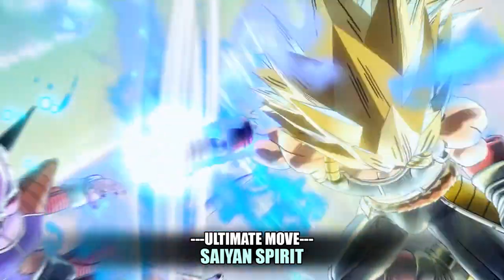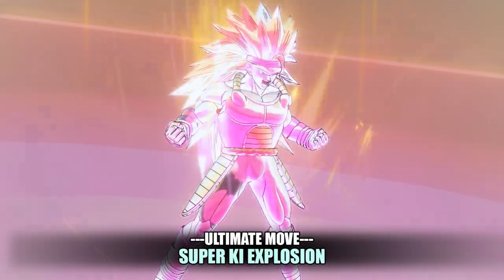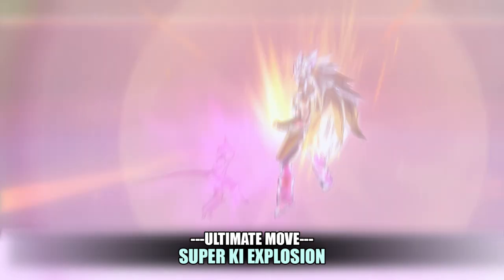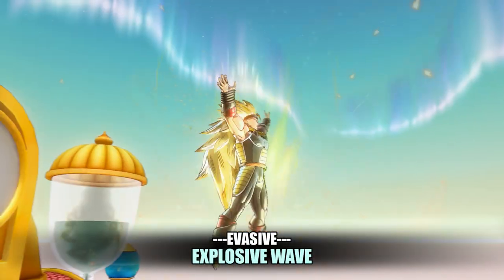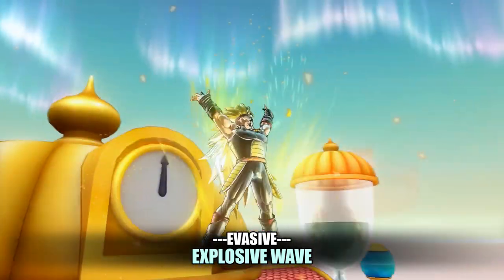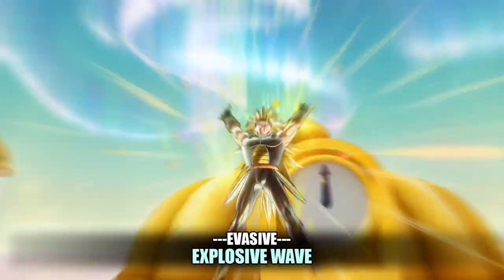His first ultimate is Saiyan Spirit to deliver a ki laden punch to the enemy. His second ultimate is Super Ki Explosion to let off all of your reserves of ki in one gigantic ki explosion that deals large damage. And his evasive is Explosive Wave, staggering the attackers to set them up for an easy stamina break.